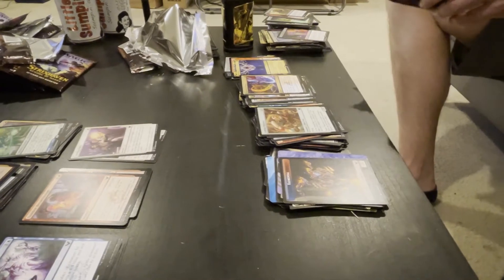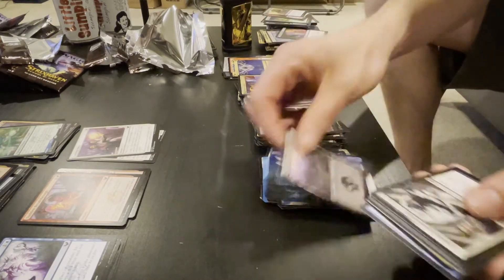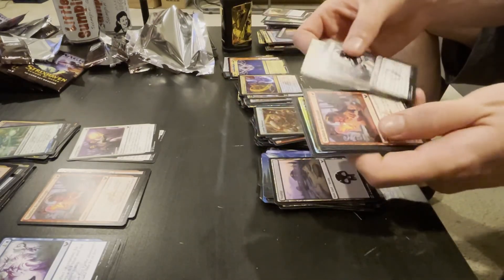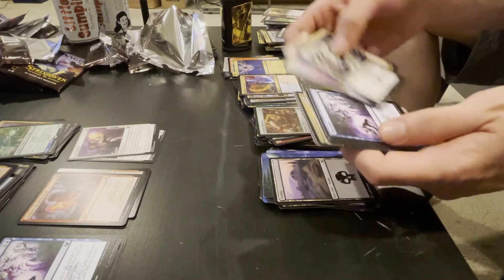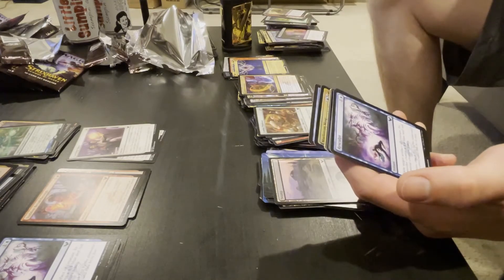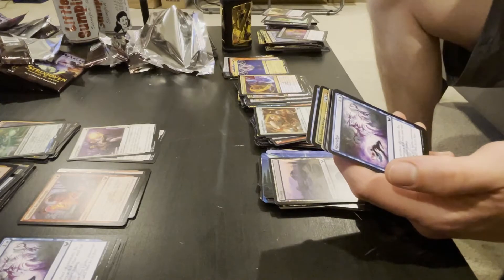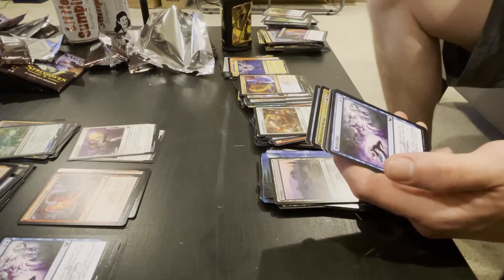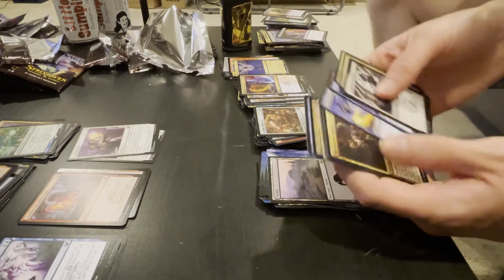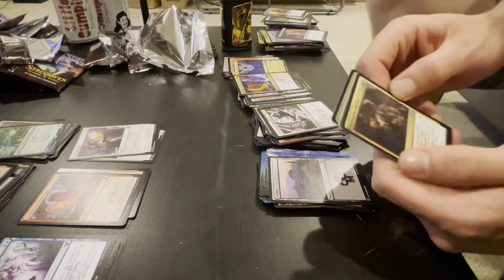All right, next pack — here for Tim, we're going deep. Little inklings, bird boys. Exile target artifact or creature — its controller puts a four-four blue creature token I guess; it depends what you're exiling but could be good. It's a last minute card, maybe in a draft or something.